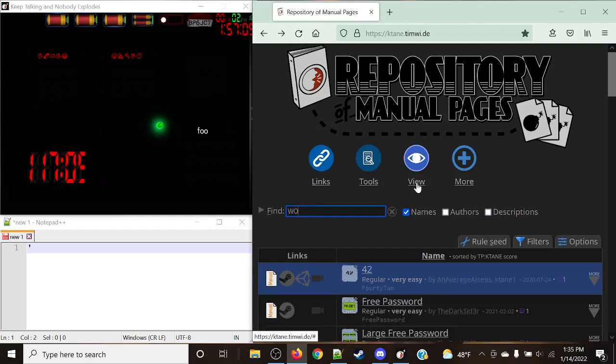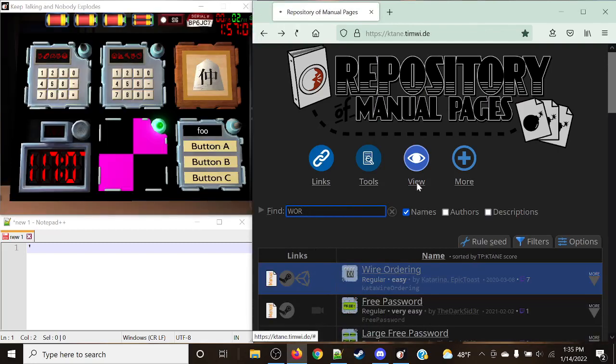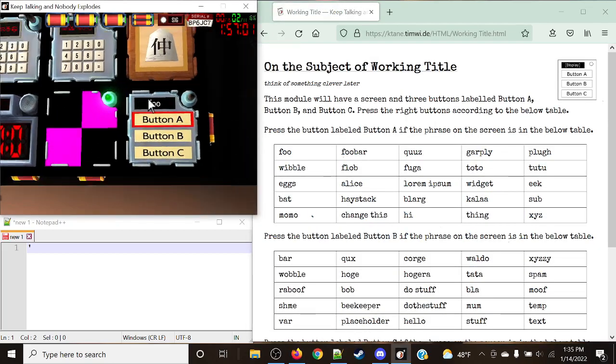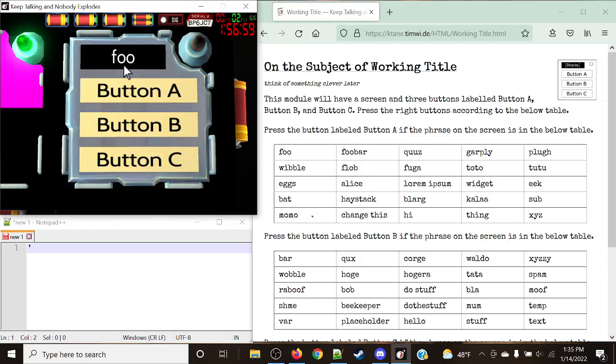Next up, let's take a look at Working Title. This module is another very, very easy one. What it wants us to do is it will have a screen display here — this is just the way the module looks, it's not currently in progress. It's simply Working Title. This module will have a screen and three buttons labeled A, B, and C, and we need to press the right button according to the table below.